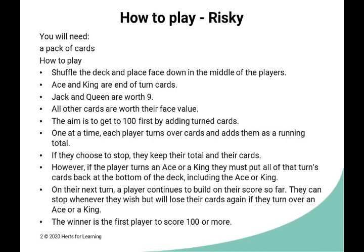To play the game, shuffle the pack of cards and place them face down on the table. The aim of the game is to try and get to 100. In this version, jacks and queens are going to be worth 9, and the king and ace are going to be wipeout cards.